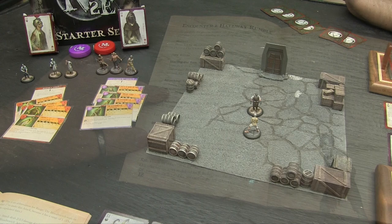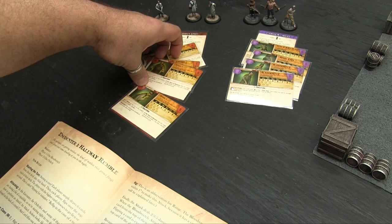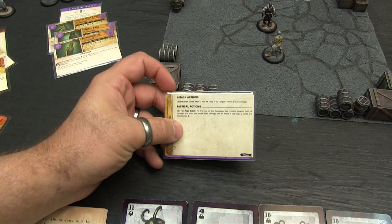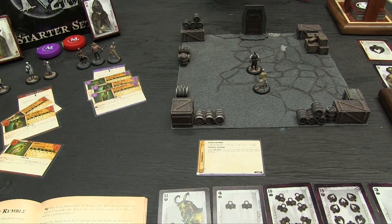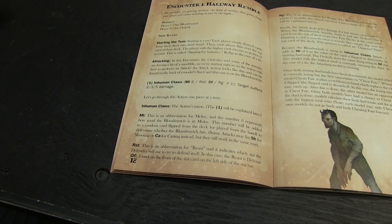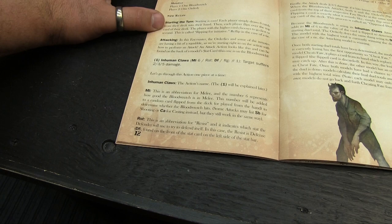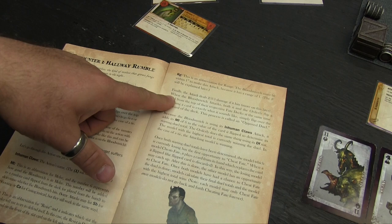Now we're going to learn about attacking. Attack actions can be found on the back of the model stat cards. For the Blood Wretch's Inhuman Claws: melee 6, resist is defense, range 1 inch, target suffers 2, 3, 5 damage. The number 6 represents how good the Blood Wretch is at melee — it's added to a card flipped from the deck or played from hand to determine whether he hits. The defender uses their defense stat plus a flipped card as their total.